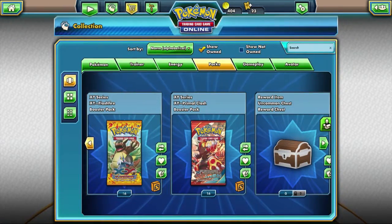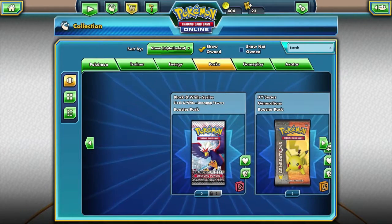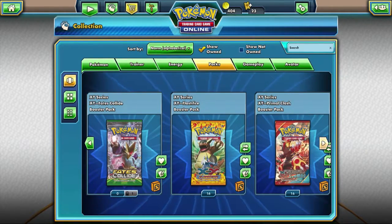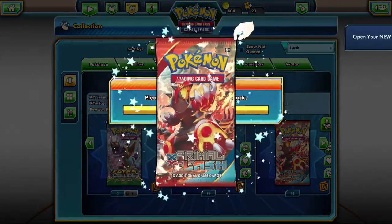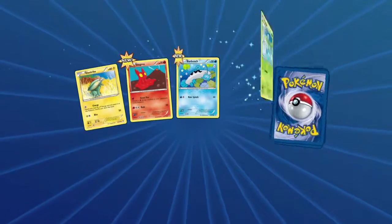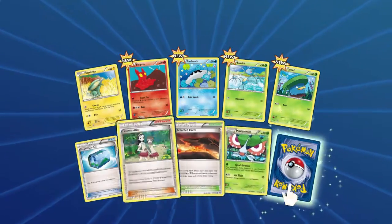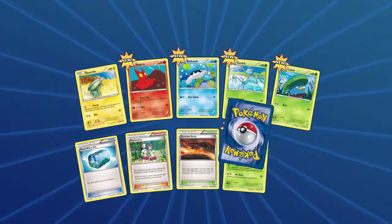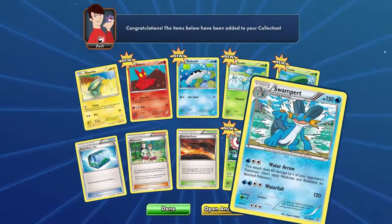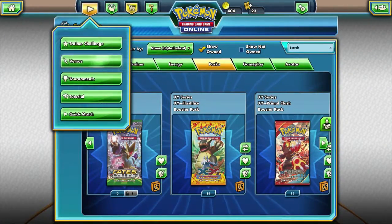We're going to pick one last pack to open up. I'll open up Primal Clash — only because there's a solid chance of getting some kind of craziness with Kyogre. We see Electrikes, Lugma, Barboach, Surskit, Lotad, Freshwater, Teammate, Scorched Earth, Masquerain, and Swampert. Not the worst thing in the world.